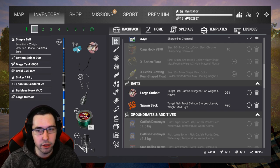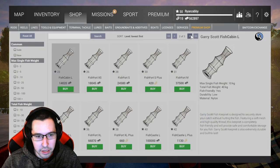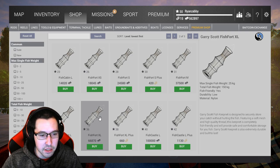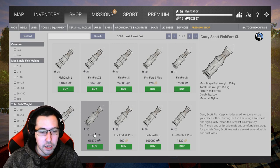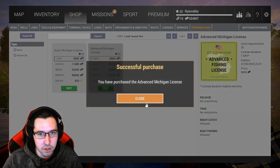Double check the keep net. If you're level 36, you'll have unlocked the 150-kilogram keep net — that's about 300 pounds, which is a pretty decent size. Make sure you grab this keep net as well. If you can't afford it yet, keep grinding. The keep net is the most important upgrade. Then grab a license for Michigan — a one-day advanced license — and head off.